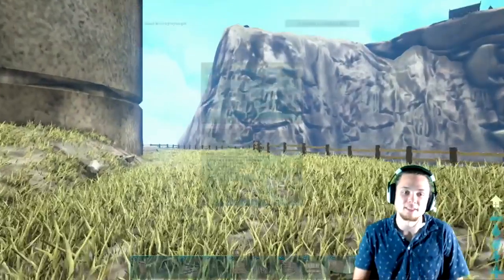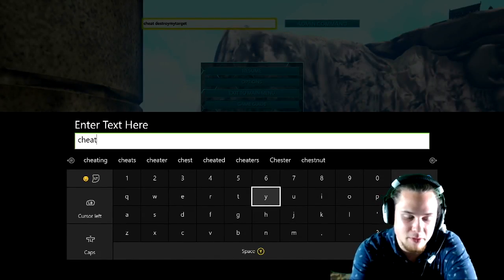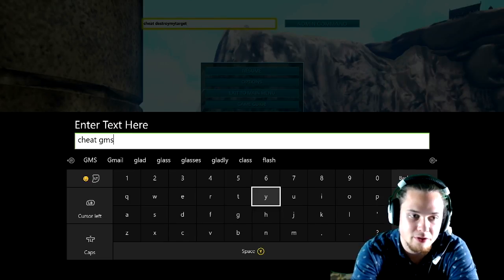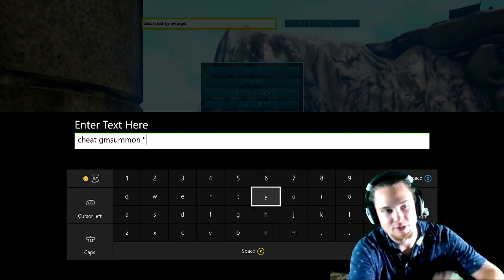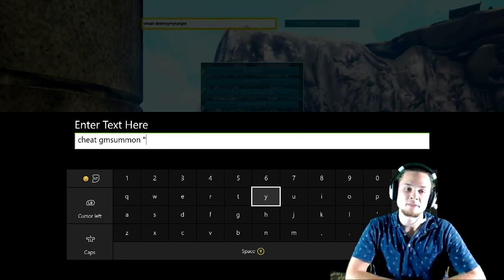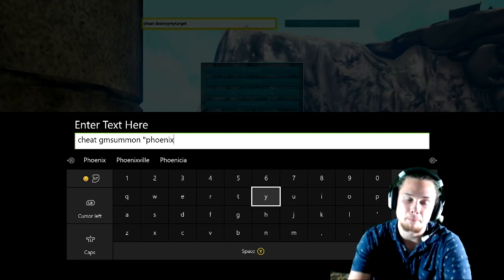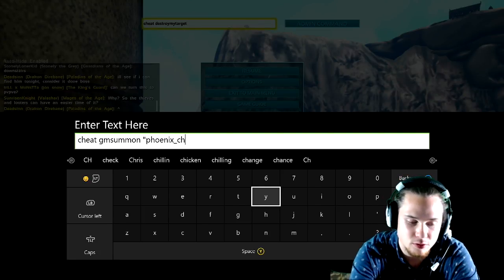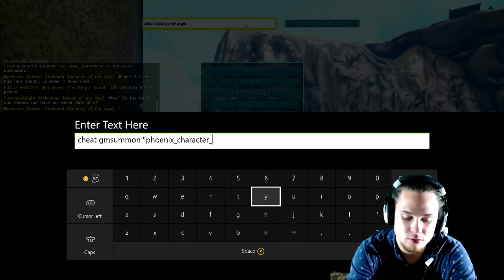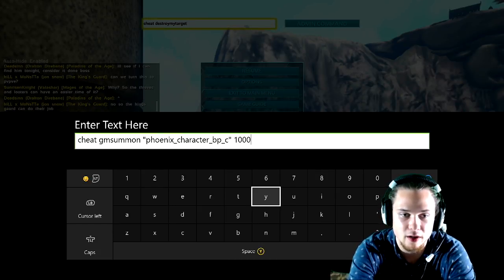So I'm going to show you guys the freaking Phoenix, and it is freaking glorious. I'm going to take this slow — it's pretty easy. Those of you familiar with gm summon commands will know this: it's 'cheat gm summon' then quotation marks, phoenix — P-H-O-E-N-I-X underscore character underscore bp underscore c — closing quotation marks, then whatever level you want with a 50 tame bonus.